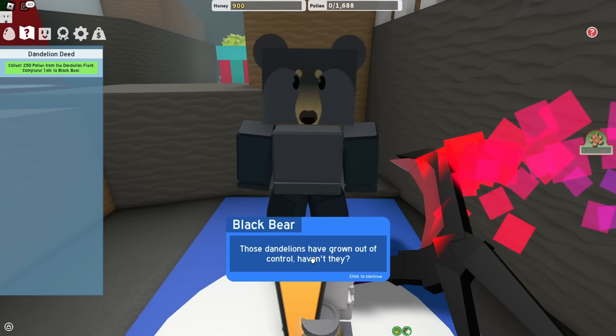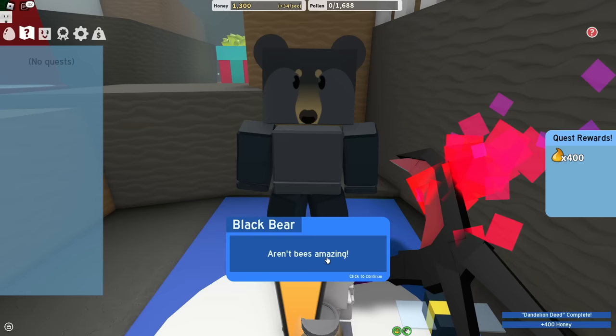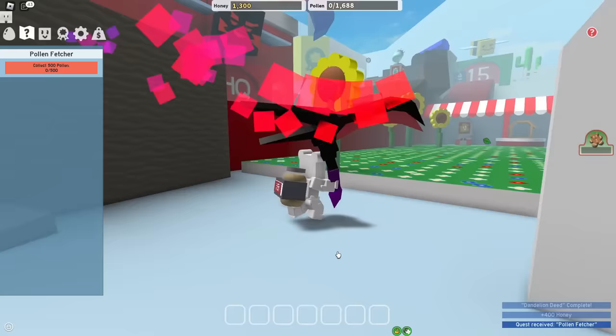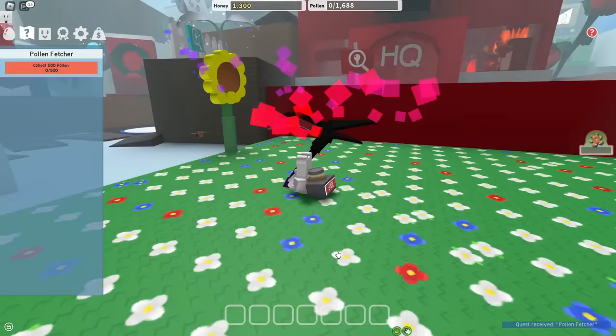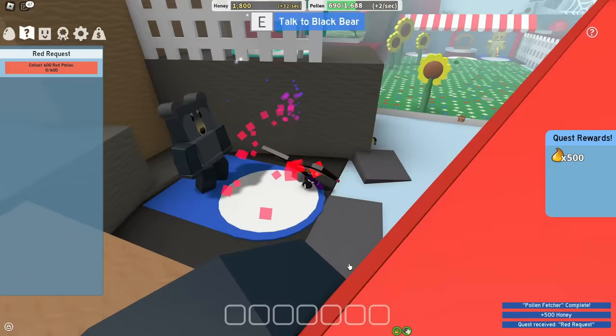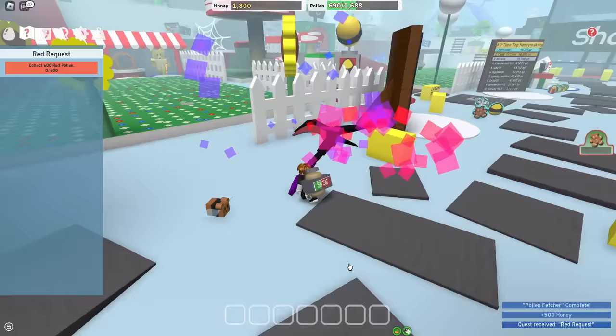Let's turn this quest in to Black Bear right here. Those dandelions have grown out of control, haven't they? Yes they have. Now give me your honey and give me your next quest. 500 pollen, alright. Now this is the ultimate dilemma — do I fill up in one second with a swing? No, I don't. That's good. It's good that I don't have to convert my backpack every single swing.